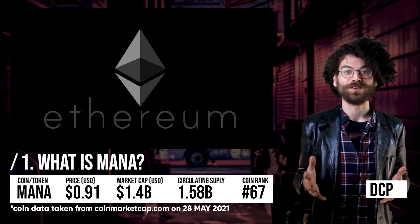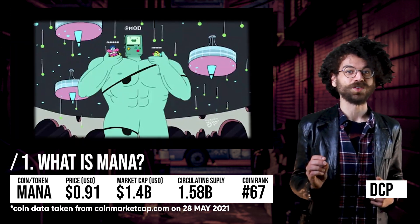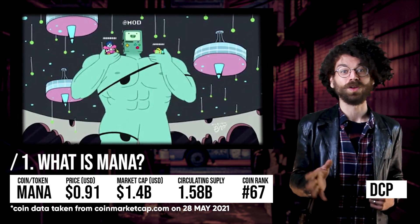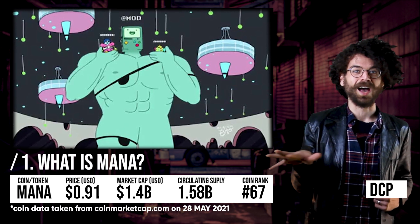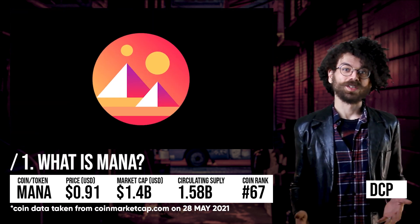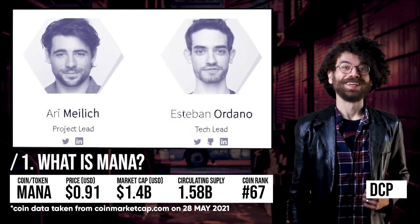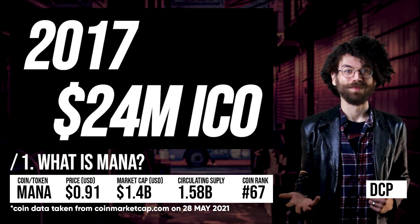You can think of it like the metaverse from Snow Crash if you've read that book, or if you're a fan of Adventure Time, I'd describe it sort of like the virtual world that BMO takes over when Finn, Jake, and BMO go and visit the humans on the Isles episodes. Decentraland was launched by its founders Esteban Ordano and Ari Mailek in 2017 with an initial coin offering of 24 million dollars.